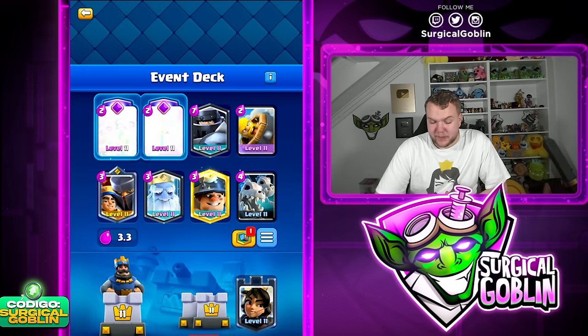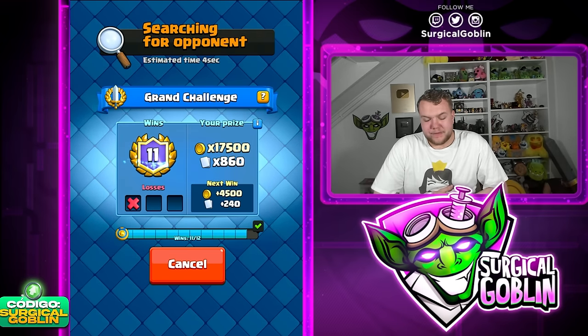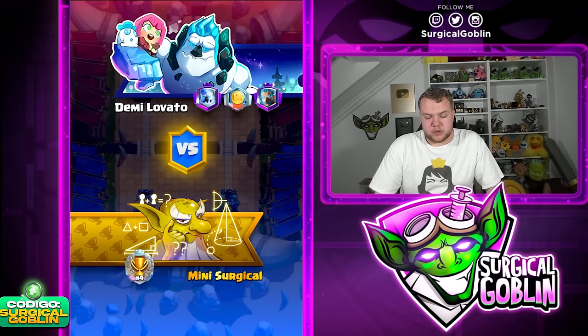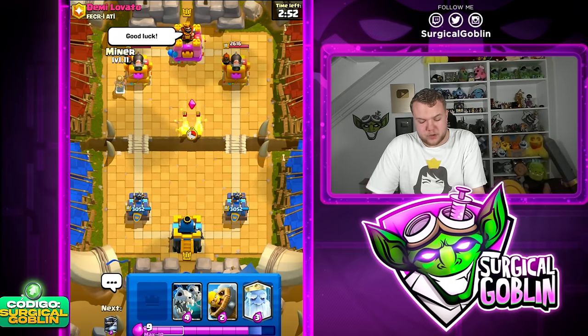That's a strange matchup. One of the key things to win that matchup with this Mega Knight deck is definitely the Skeleton Dragons. If I had played the same matchup with Bats or Minions, I feel like that matchup wouldn't have been winnable. But thanks to the Skeleton Dragons it was a winnable matchup, which we ended up winning.